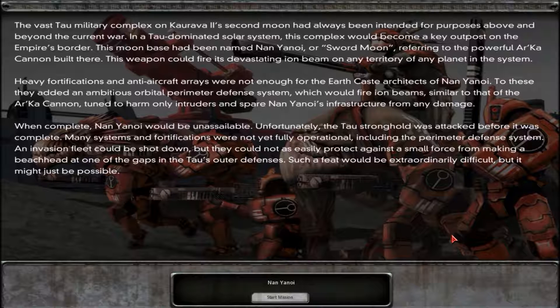Unfortunately, the Tau stronghold was attacked before it was complete. Many systems and fortifications were not yet fully operational, including the perimeter defense system. An invasion fleet could be shot down, but they could not as easily protect against a small force making a beachhead at one of the gaps in the Tau's outer defenses. Such a feat would be extraordinarily difficult, but it might just be possible. I'm not liking that intro — it's gonna be hard.